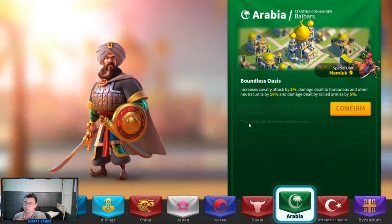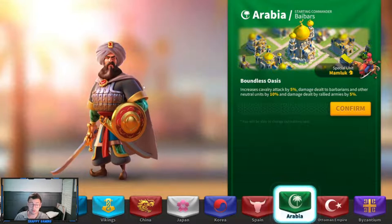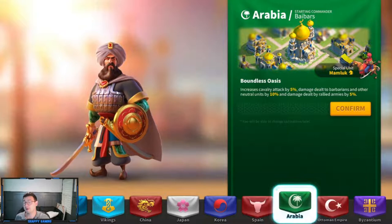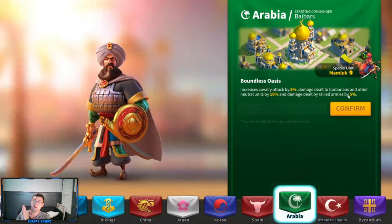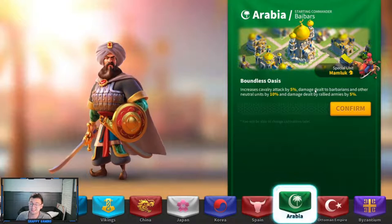The next civilization is Arabia, which is actually pretty good late into the game because of its final skill. You also get the Mamluks, which are a really good special cavalry unit. Arabia's starting commander Baybars has an AOE attack — meaning you're attacking three to five targets at once — which is really strong early on. Baybars is one I recommend extraordinarily highly in my epic commander guide. The buffs are cavalry attack of 5%, damage dealt to barbarians and neutral units by 10%, and damage dealt by rallied armies by 5%. If you're going to be launching cavalry rallies, Arabia is a really solid option — though that depends on how much you intend to spend, since you probably won't be leading many rallies unless you're a spender.